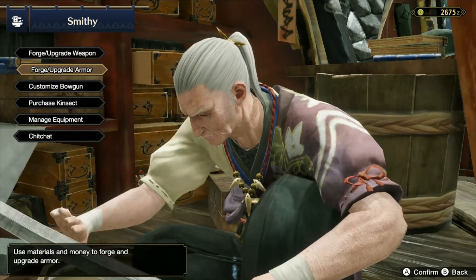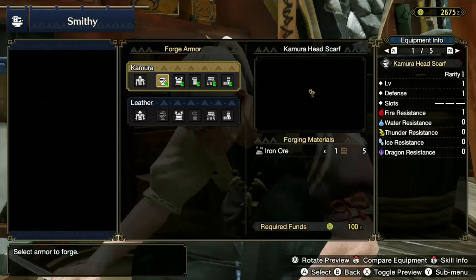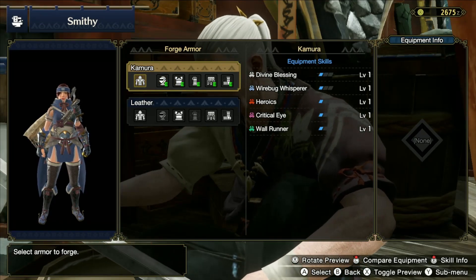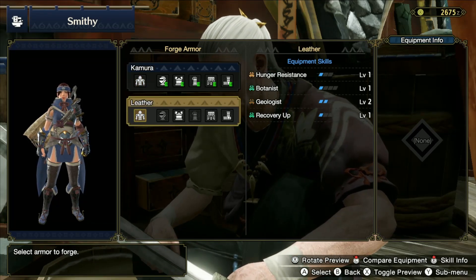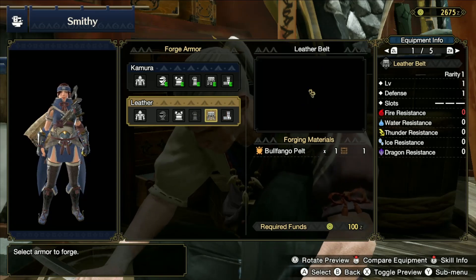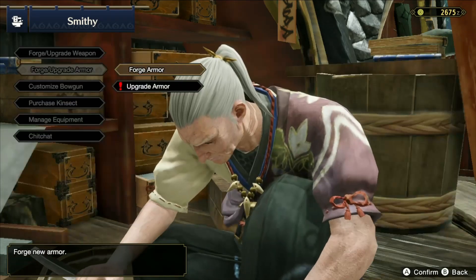Now we're going to take a look at our armor - we're going to forge because we don't want to upgrade yet. This is our current set, and our skills look really good. This particular set is mainly for gathering, so we don't want that right now. If you were focusing on gathering you'd probably want to make this set, but for now nothing too special - we'll go with what we have.